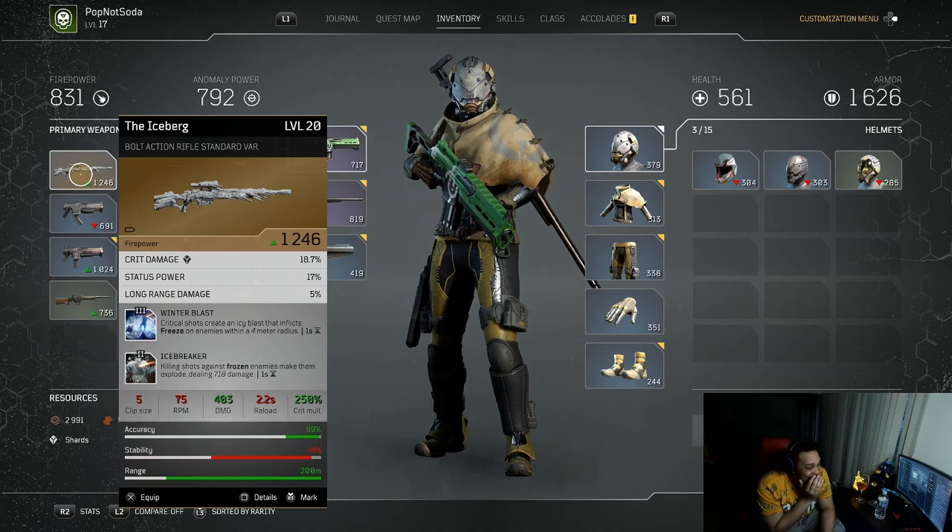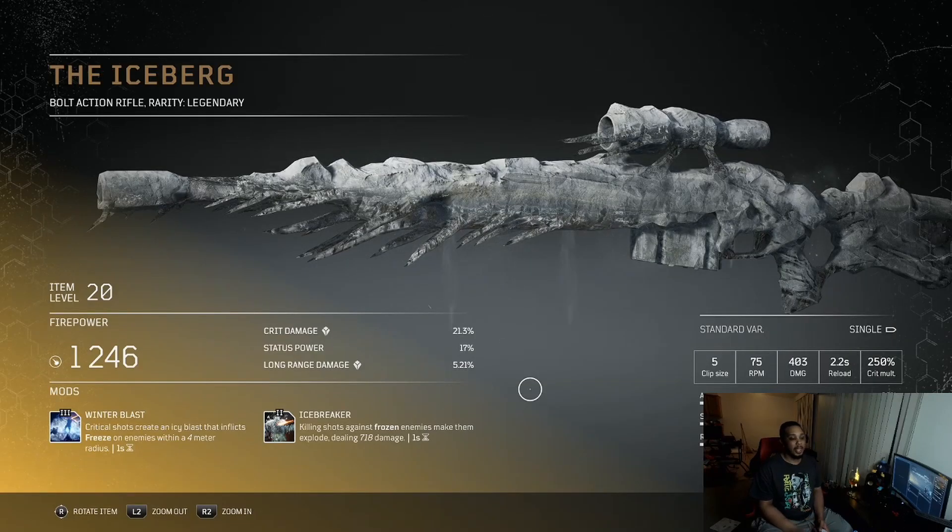We all know we can level it up — it costs resources, but the weapon can be leveled up and scale to max level with us, so we don't have to worry about that. The firepower as of right now at item level 20 is sitting at 1246. We got crit damage at 21.3, status power at 17, and long range damage at 5.21. I haven't maxed these out yet, so I don't know what the max stats are.